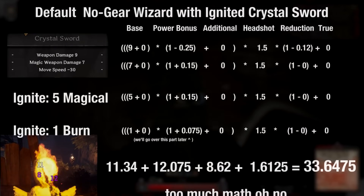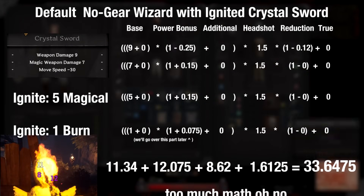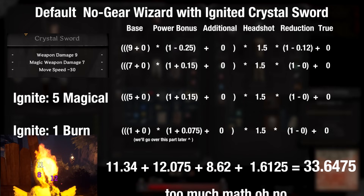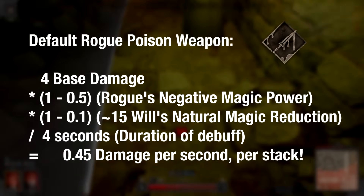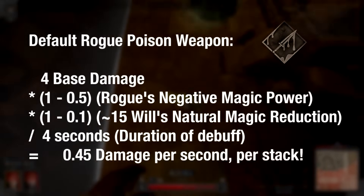Note that in instances of multiple damage sources at once, you need to calculate each individual source individually. For example, hitting with an ignited crystal sword will result in 4 calculations: one for the physical portion of the sword, one for the magical portion, one for the initial ignite damage, and one for the ignite damage over time. All of these calculations occur at the start of the damage over time, and the end result is simply divided by the number of seconds that the DoT lasts. DoTs also benefit from power bonuses and suffer from damage reductions, so be aware of that when considering whether to bring things like poison weapon.